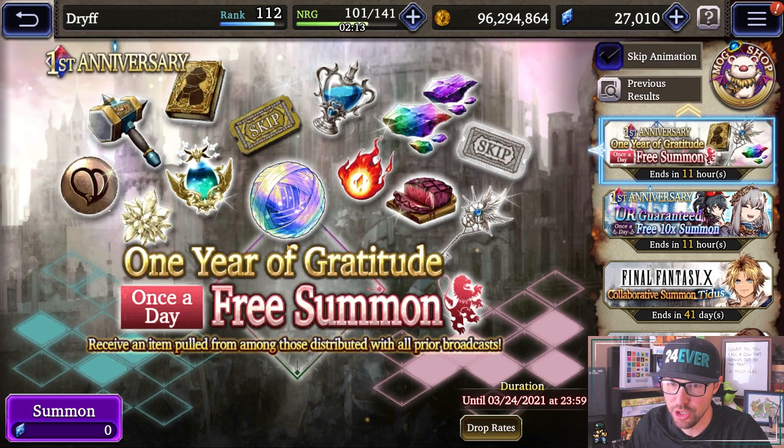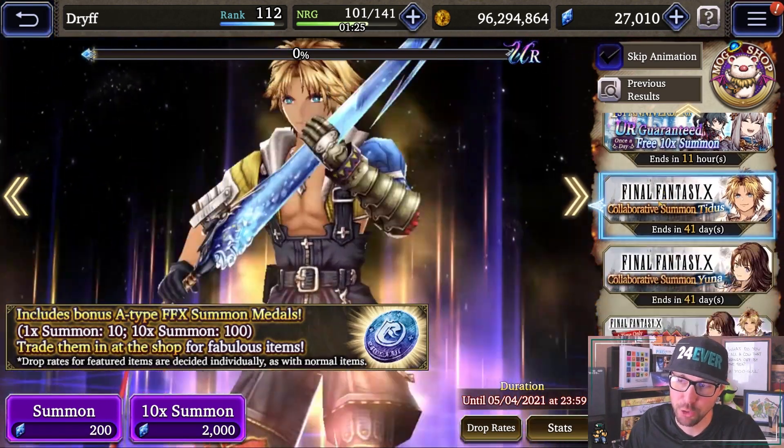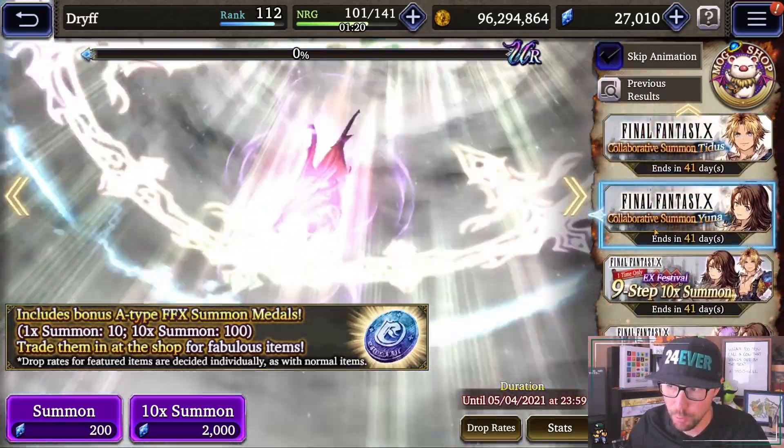Now for the good stuff — all of these summon banners, you're going to get a free summon every day. You get a lot of different stuff in here and the value varies wildly. I've seen people pull up to 30 XL Magisite, or pull like seven awakening prisms. It's a nice freebie you can pull every day. You are also guaranteed a free 10-times summon for new players — this is great. It also mitigates your rerolling because you're going to get a lot of URs and have a lot of units to choose from. So rerolling is not really that big of a deal here in this Final Fantasy 10 event — I would get started right away. Make sure you're doing all of your once-a-day summons. You have your collaborative summon on Tidus — you'll never touch this banner. Yuna, you probably won't touch this banner either, and that's because of the nine-step up.